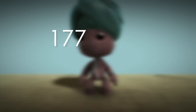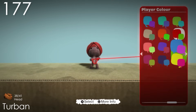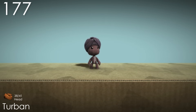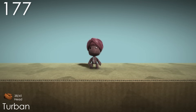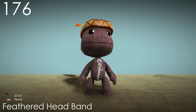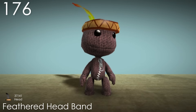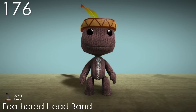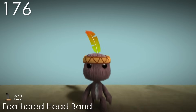Number 177: Turban. I like the popper colour for this costume since I think it helps personalise it. It's also funny how big it is on Sackboy's head, but it's the layers of cloth that makes it look pretty cool. Number 176: Feathered Headband. This is a costume that I'm actually surprised doesn't use the popper colour — instead there's actually a pretty cool gradient. The feather looks pretty nice with how big it is and the way it moves, but that's about all the interest there is.